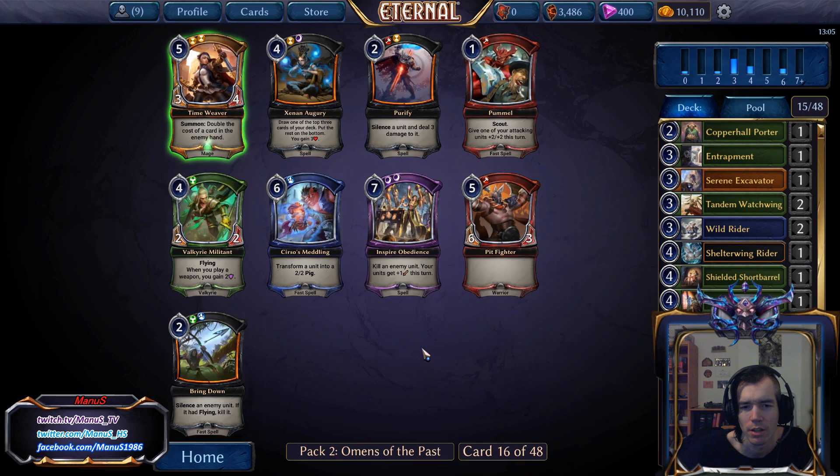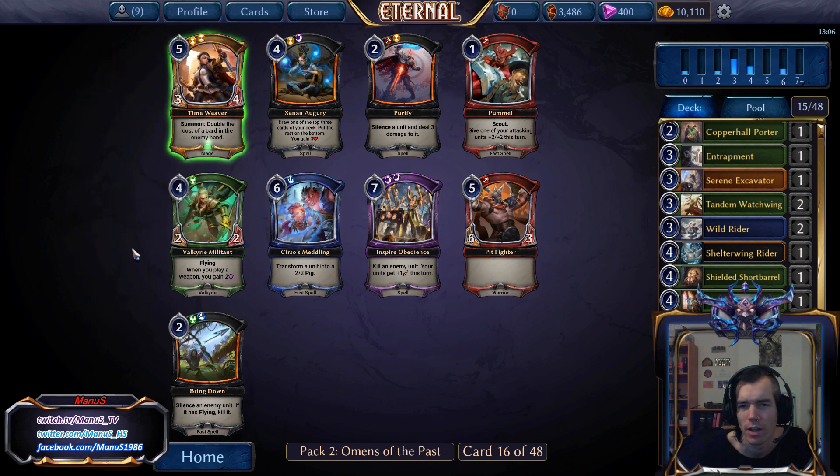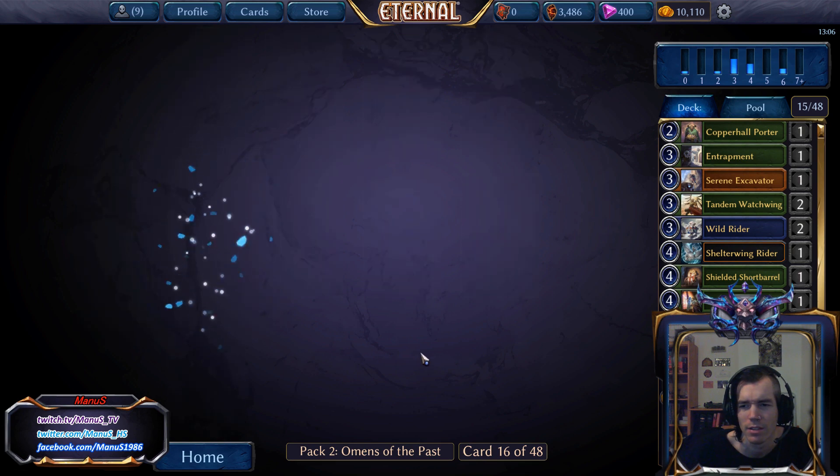Now I kind of wish I had taken the Sentinel last pick, but oh well. Here we just have Valkyrie Militant, which is another Valkyrie for the Valkyrie Ally synergy, which is nice. Time Weaver is only okay, so let's take the Militant.